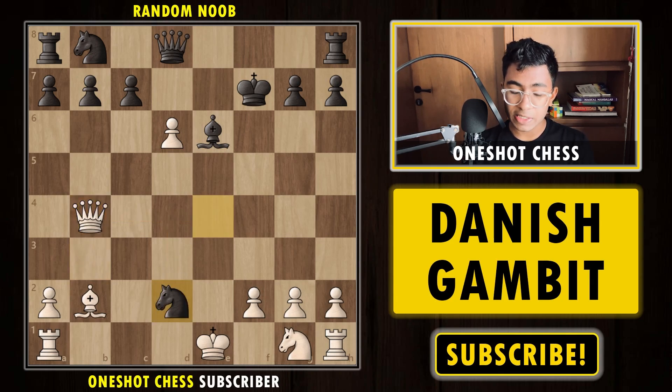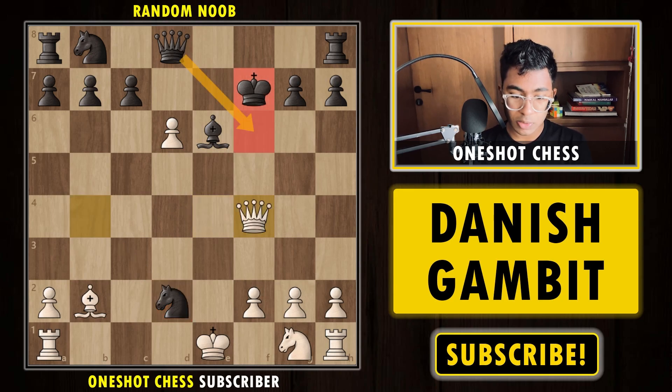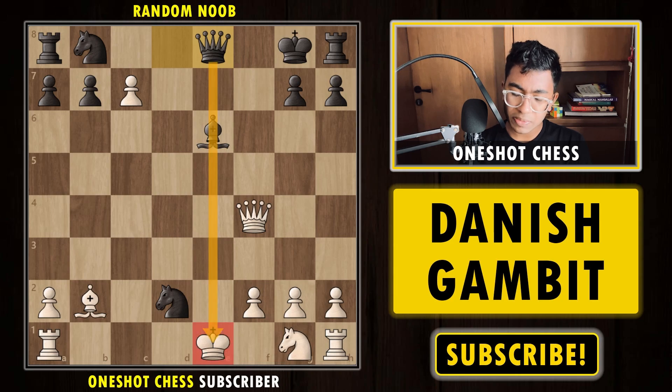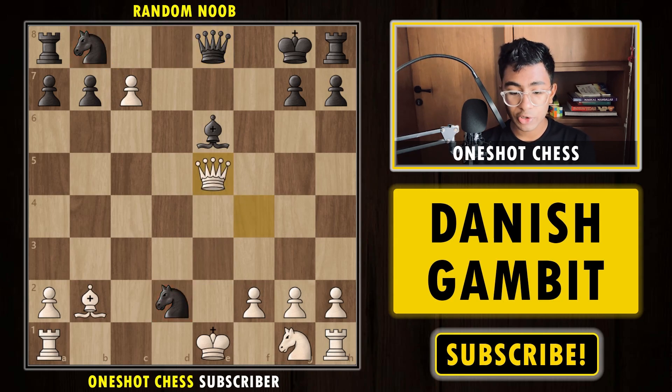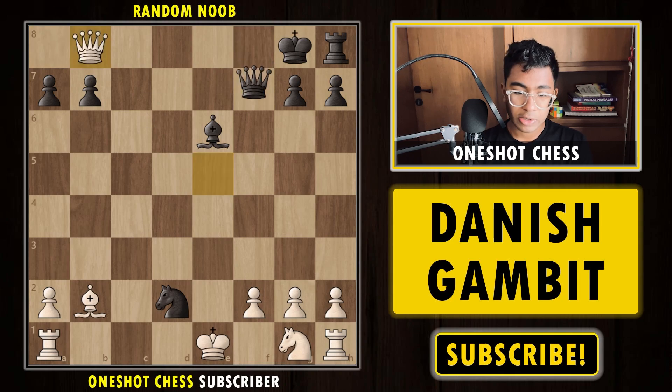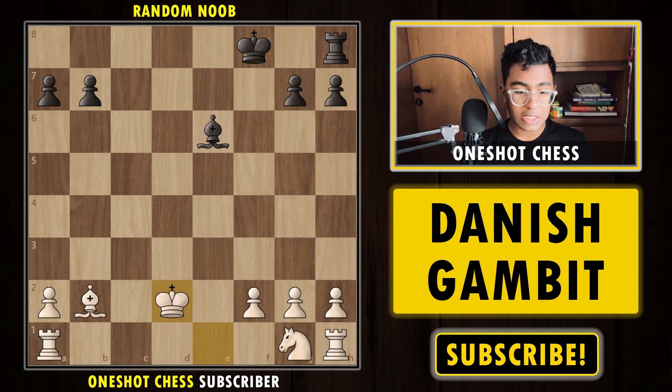Now we pass en passant giving a check, opponent plays Be6, we capture the bishop, and black captures the knight — which is doubly attacked. Our opponent expects us to capture the knight, but we surprise them by playing Qf4+. The queen cannot come in between because the bishop captures it, so the king goes back. We capture the c7 pawn hitting the queen and knight. After Qe8, we play Qe5 threatening mate in one. Black must protect with the queen, we capture the knight and force a queen trade. After trading queens, we are simply eight points ahead — a completely winning position.